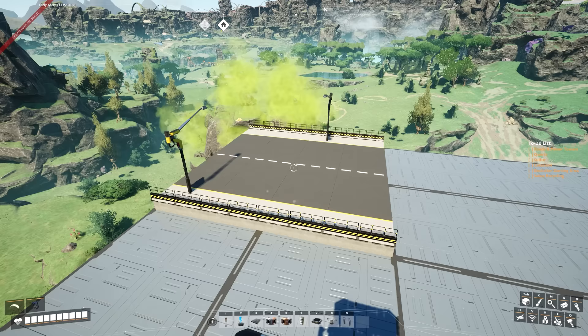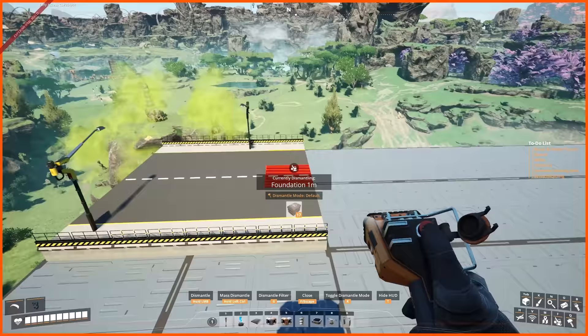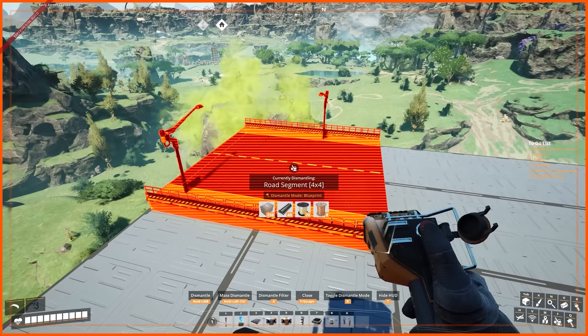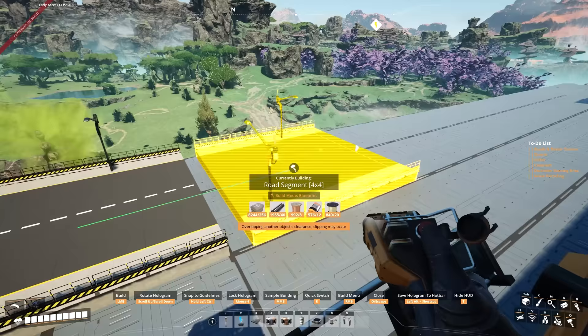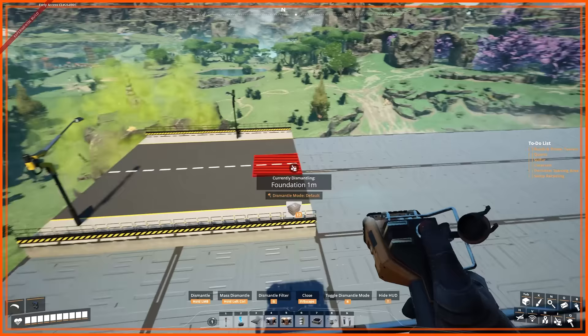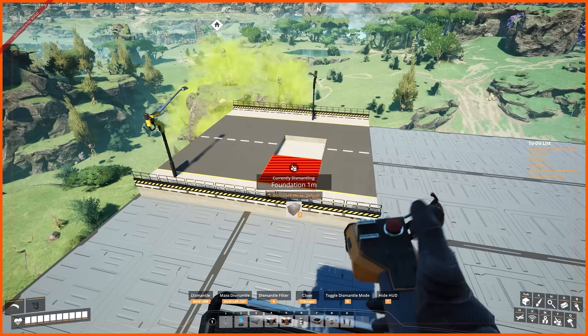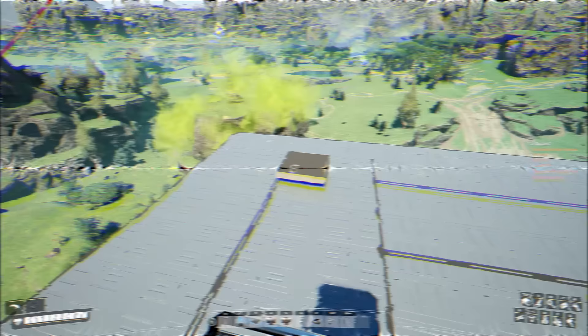These blueprint improvements came with Update 8. First, with the Dismantle tool you can break down any component of a blueprint individually — or if you press R, you can delete the entire blueprint in one fell swoop. Even better: when you have the entire thing selected, you can copy it by pressing the middle mouse button and just look at any blueprint you've previously built to replace it. Also, if you delete a component of a blueprint, pressing R still deletes the original — it still knows. However, if you put that piece back, it won't recognize it as part of the blueprint, so you'd have to delete them separately.